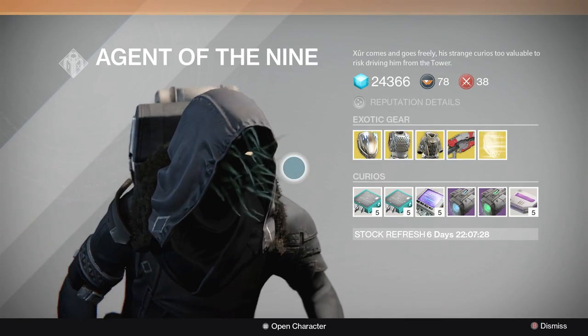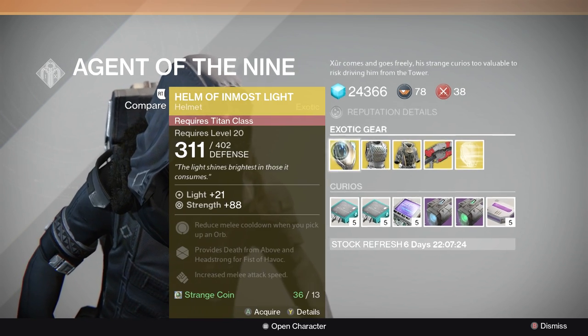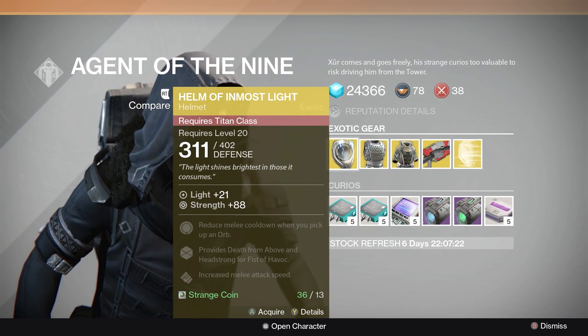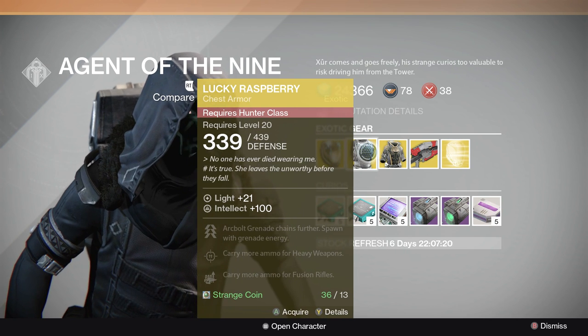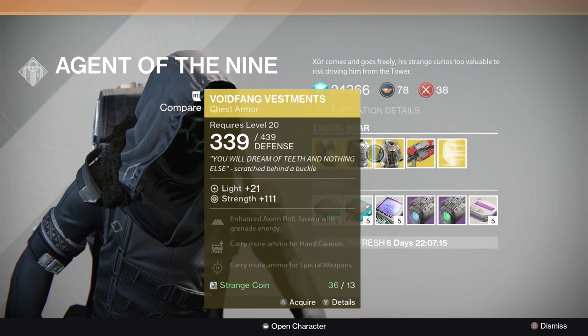I'm looking around to see what's out there. I brought some coins and I'm ready to buy some things. Titan Helmet — I already have that, I bought it last week, so I'm not going to get that. I don't have a Hunter class and don't plan on doing one, so I'm not even going to look at that one.